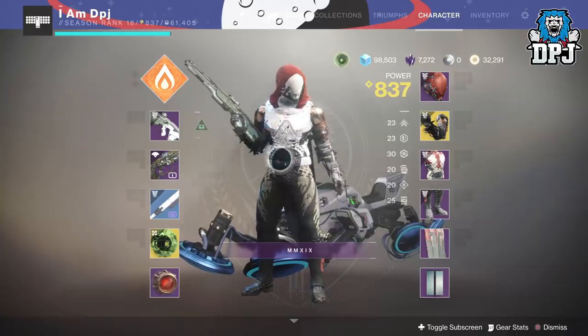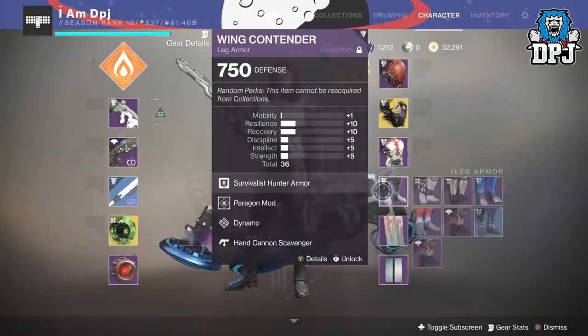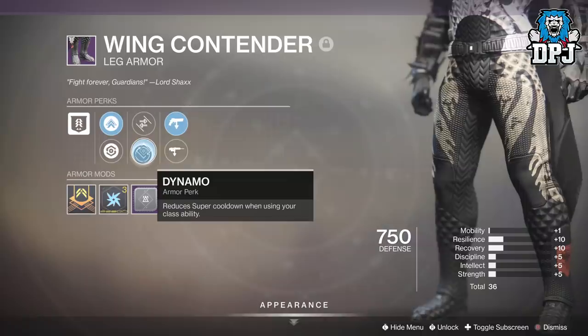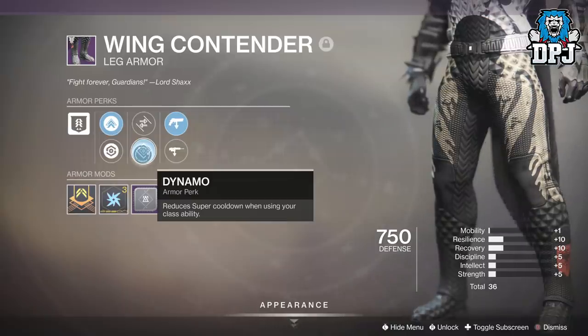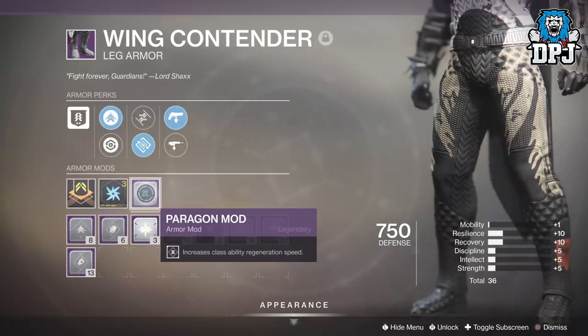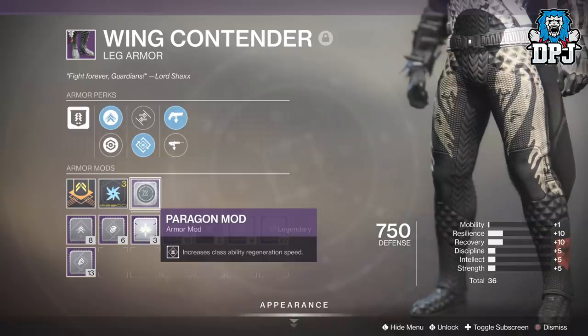The main thing you need to achieve this build is an old non-2.0 armor leg piece with the perk Dynamo on it. This reduces super cooldown when using your class ability. This isn't available on any new 2.0 armor as it's now a class item mod called Distribution, which we'll cover in a second. On these legs, it also helps to have an old Paragon mod applied. If you have any of these old mods, you can still apply them to older gear, or if you have older gear with these mods on, you can dismantle them, get the mods, then apply them elsewhere.